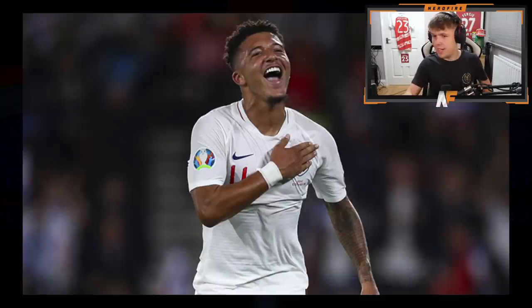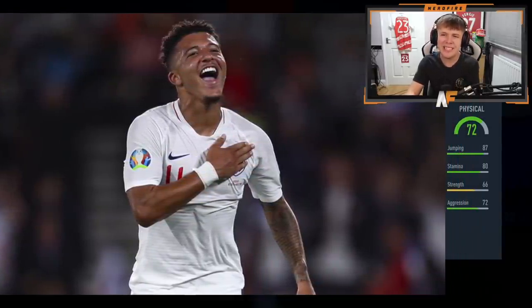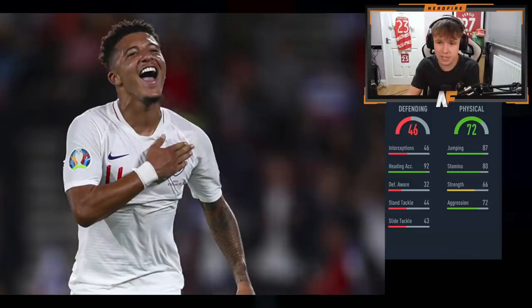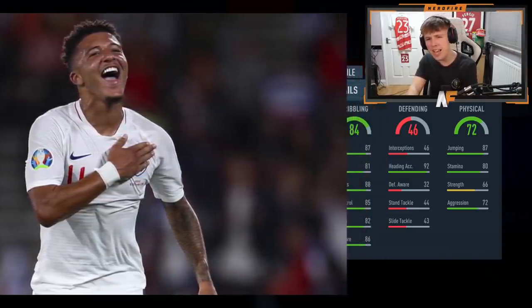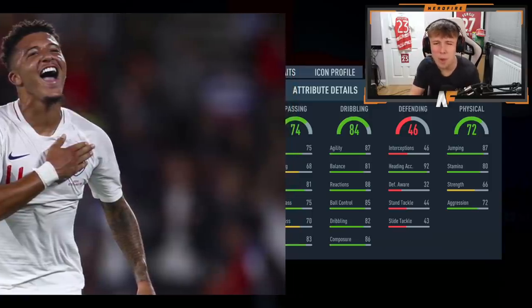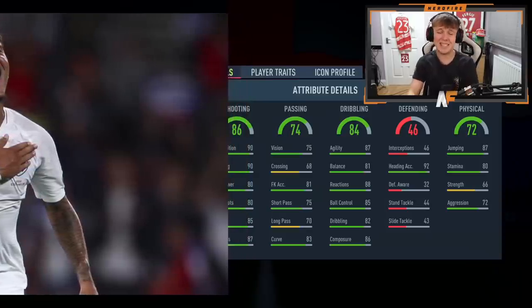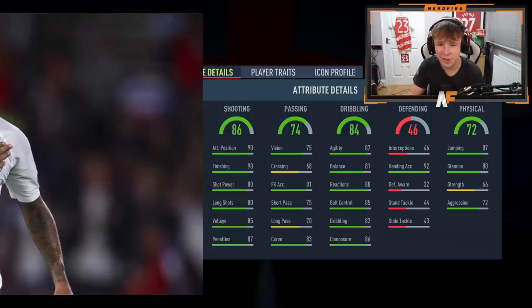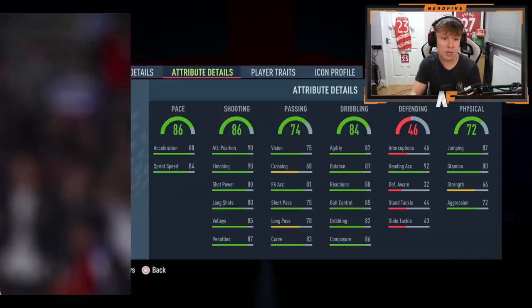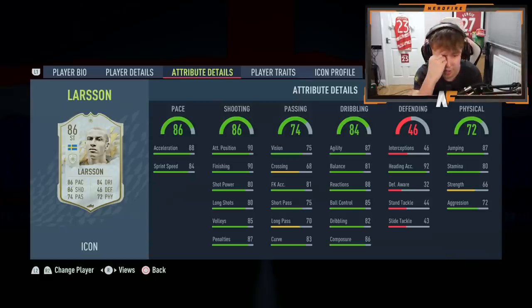Player number two: 87 jumping, 87 stamina, 72 aggression. Heading accuracy is 92 — not a defender though, interesting. Dribbling is 84, passing is 74 — probably a striker or center forward. Shooting is 86, which isn't the greatest for a striker. Decent pace — is that Rooney? I'd take Rooney any day. Whatever it is, it's nowhere near Rooney — this final one needs to save me.